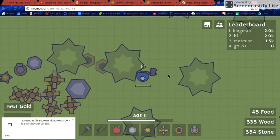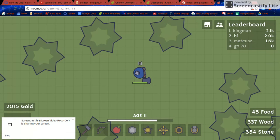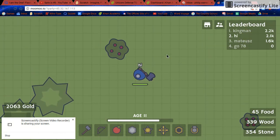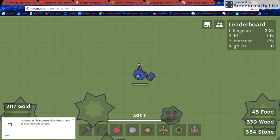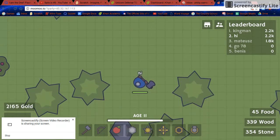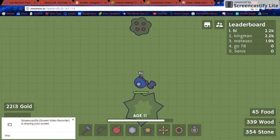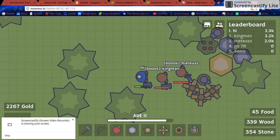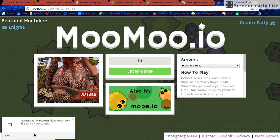I need to find this guy named King Man and destroy his windmills because he's a lot faster than me. I'm just gonna stay back and protect my base actually. Oh yay, I overtook him for some reason - how did that happen? He's a lot faster. Oh, here he is. Oh, they're teaming! Oh my gosh, I messed up. See you next time!